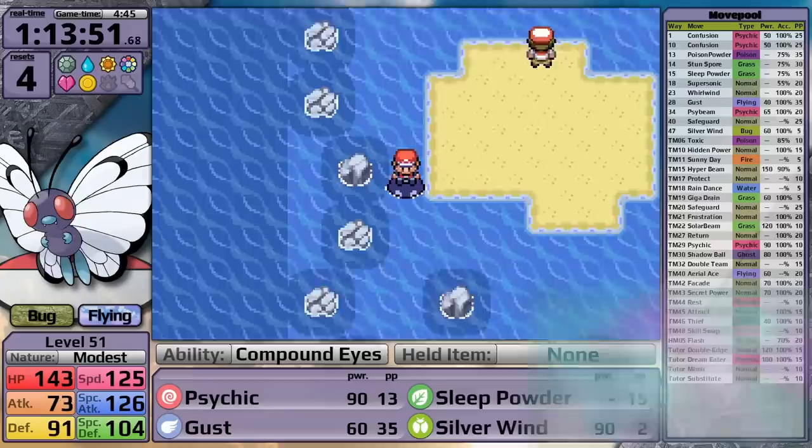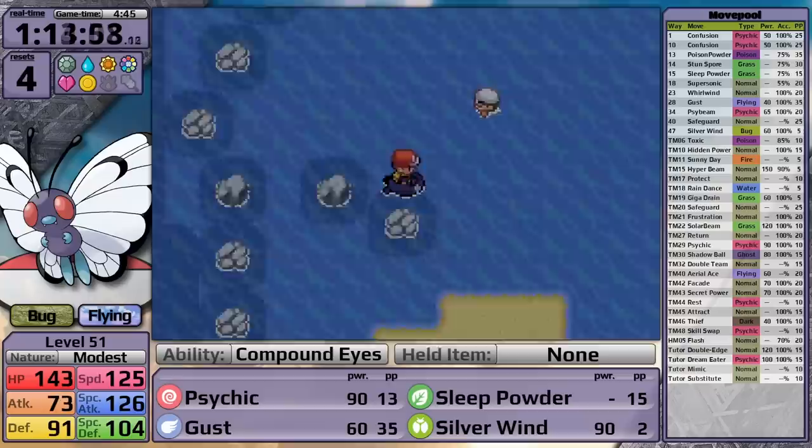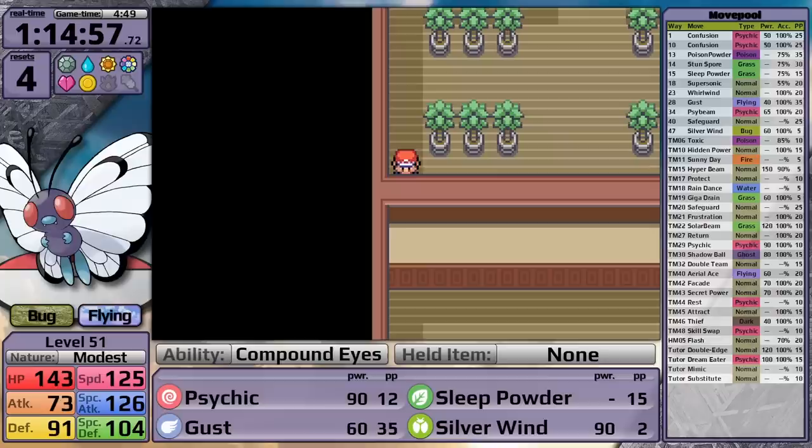I surfed to Cinnabar Island, which is a painful task in these games because they decided to make all of these rocks asymmetrical, and I can't just surf in one straight line. Pokemon Mansion's next, and they changed the positioning of Blizzard. I thought there might be a Rare Candy around here somewhere but I couldn't find it. I noticed that the Secret Key is where Solar Beam used to be, and Solar Beam is where the Secret Key used to be. I'm looking for Rare Candies in this room too, but I can't find any. So with all these items in my bag, let's face Blaine.